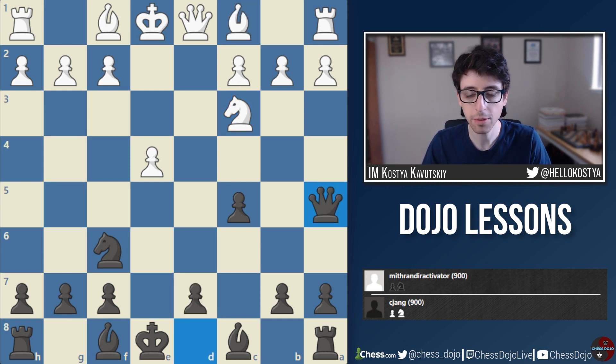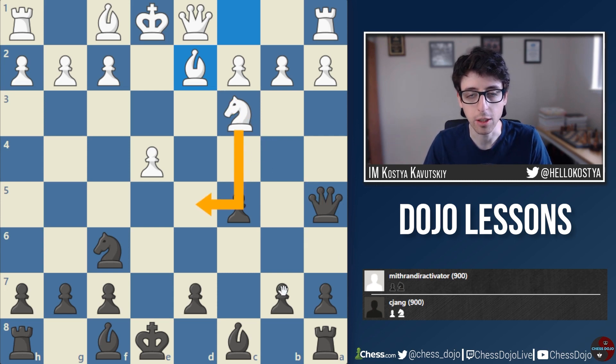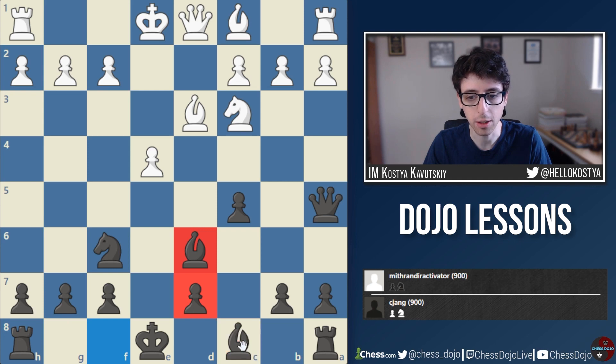In the game we see Queen to a5, which creates a threat of Knight takes e4. But it's one of those threats that's very easy to deal with, and there's a question of whether the Queen is really that great on a5. White plays Bishop d3 — I think this is totally fine. Bishop d2 was also a reasonable move, immediately breaking the pin and setting the Bishop's sights on the Queen, with discovered attack ideas like Knight d5 and so on. We get Bishop d3, which makes sense.